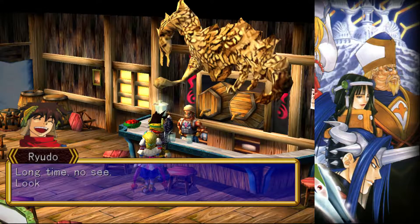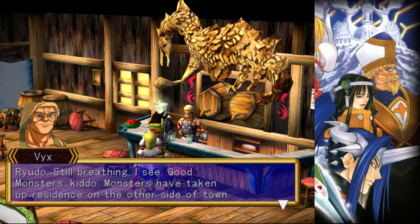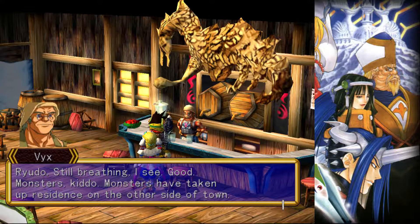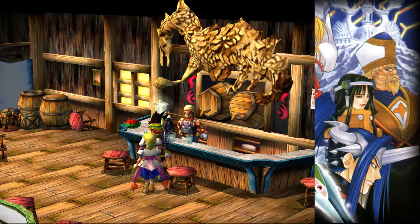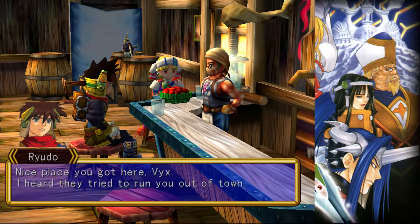Greet the innkeeper! Long time no see! Looks like you had trouble! Ryudo! Still breathing, I see. Good. Monsters, kiddo — monsters have taken up residence on the other side of town. As you can see, they haven't been too kind to us, poor lots. Nice place you got here, Vix! I heard they tried to run you out of town. Stubborn as ever, I see.